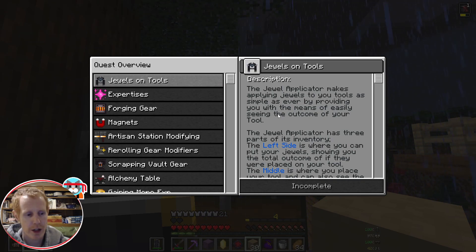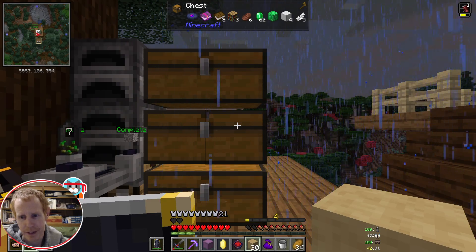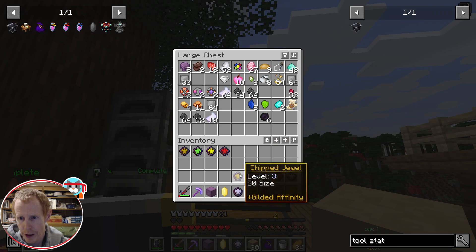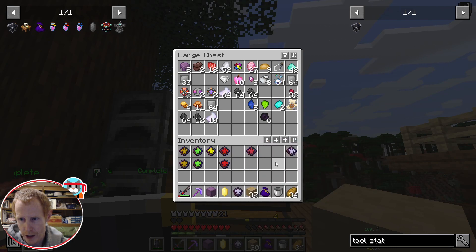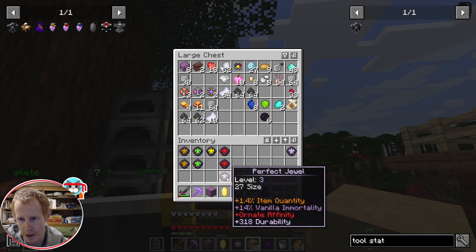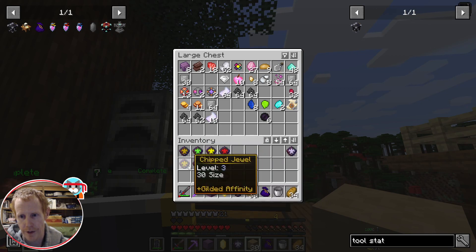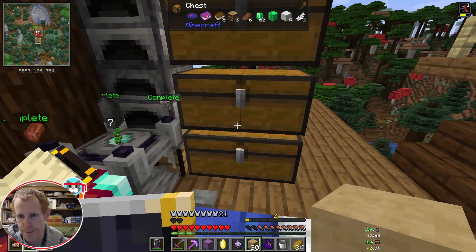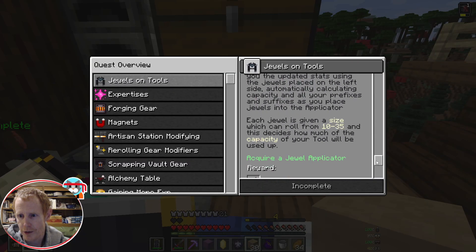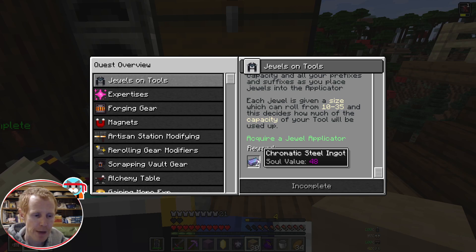We can complete that quest and this will start talking about the jewels. I'm going to grab all of these jewels and we can talk about them. We can line up the ones with similar colors because the ones with the same colors do the same things. Notice this one is changing color because it's got multiple different modifiers on it, but these ones only have the one. This quest wants a jewel applicator, so we need that station to be able to put the jewels on our tools, and then we'll get some chromatic steel out of it.